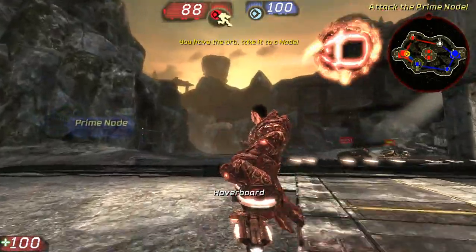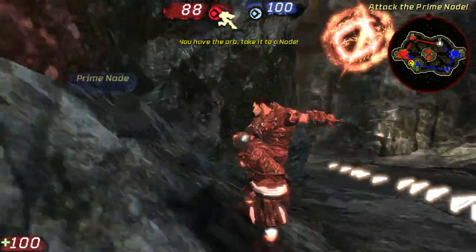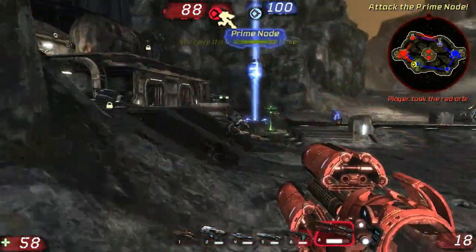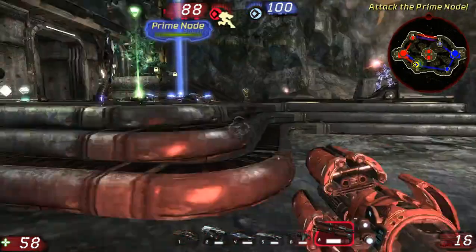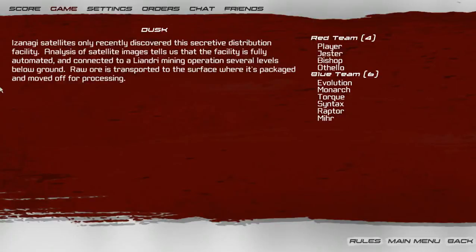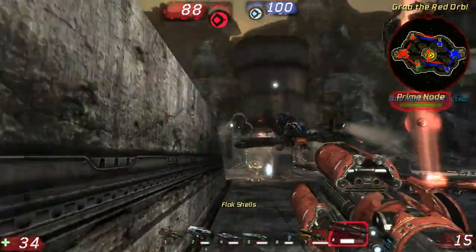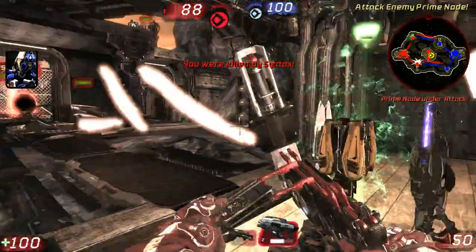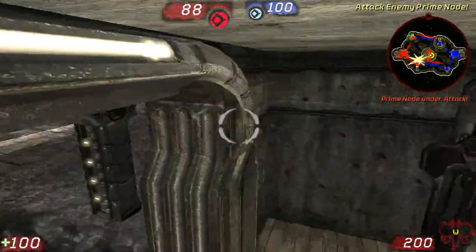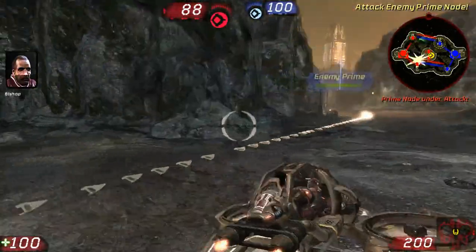Attack the prime node. Enemy Goliath, head him toward enemy prime node. I'm taking heavy fire! Red orb dropped. Red orb picked up. Red core is secure. Grab your orb. Attack the enemy prime node.